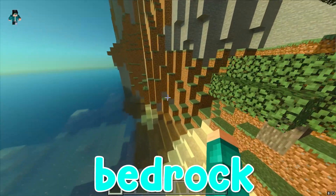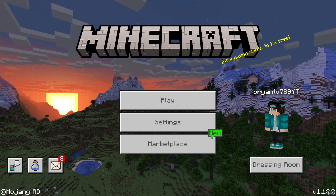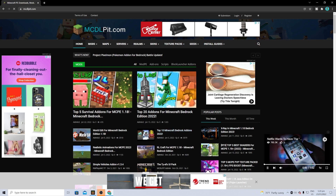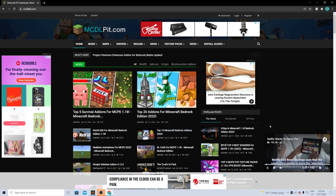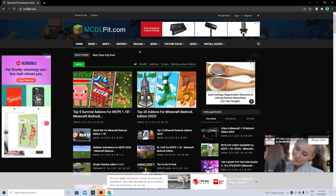How to get RTX shaders in Minecraft Bedrock 2022. The first thing we need to do is get an RTX shader to download. You want to look up the website mcdlpit.com — this can also be found in the description down below. Essentially this website is home to many add-ons, texture packs, and much more, including RTX texture packs.